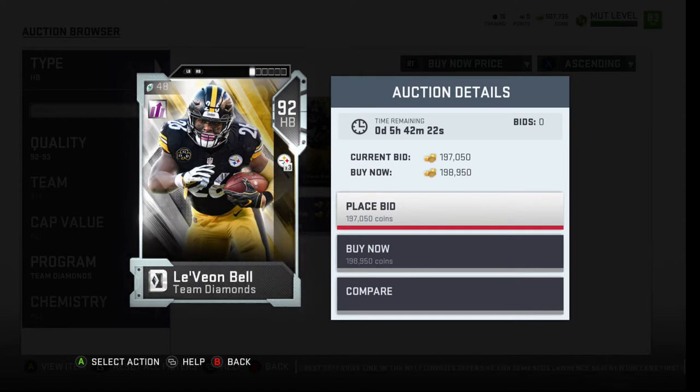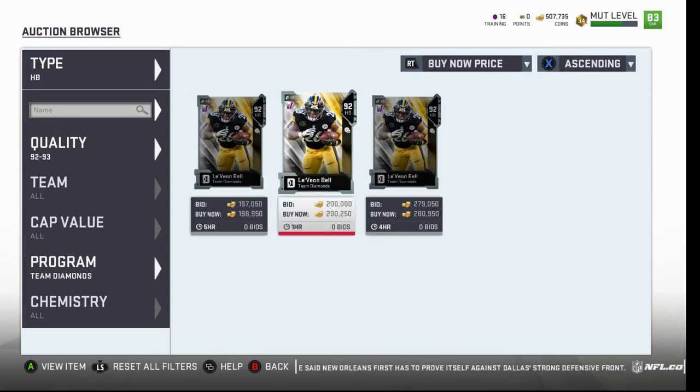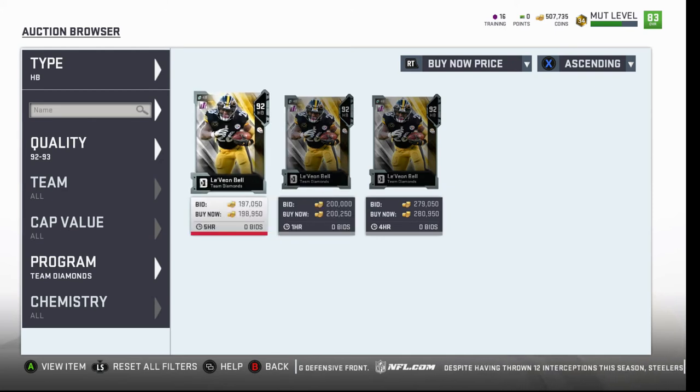He will make sideline catches and will not drop open passes. I hope this helped you guys make your decision on whether to get the Blitz version of Ezekiel Elliott. If it did, make sure to leave a like and comment on the video — let me know if you got the Blitz Zeke, or if you're going to sell and pick up the Ultimate Kickoff version or Team Diamond Le'Veon Bell. If you haven't already, hit that subscribe button to stay up to date. That's gonna be it for me — hopefully this helped, and until next time, I'm out.